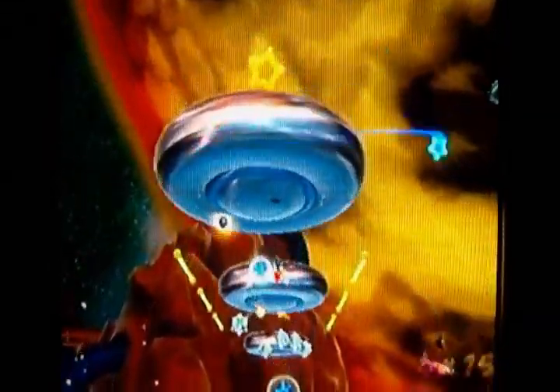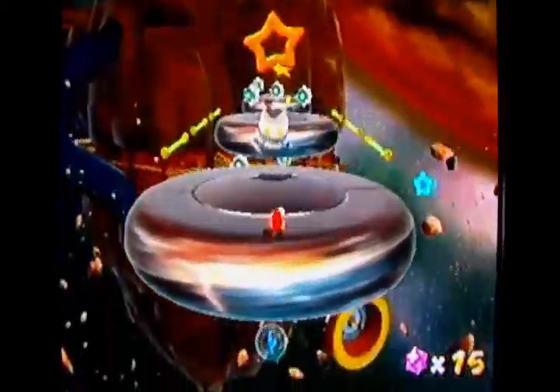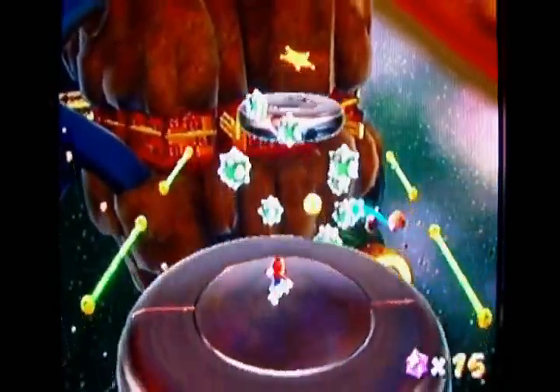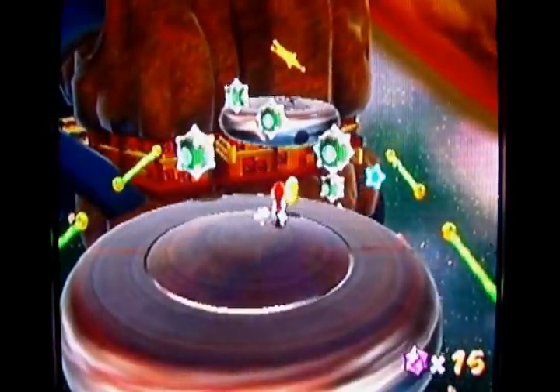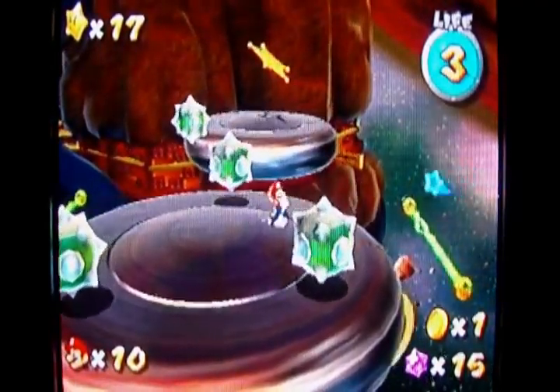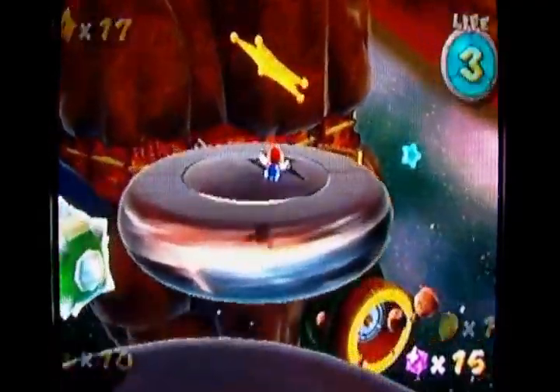I forgot how to kill those Rocky Wrenches because they're pretty quick actually. Go to that sling star and completely ignore what I said there. This thing is going to move forward, so just carefully move between these mines and you shouldn't have any trouble getting to the next sling star and the next planet.